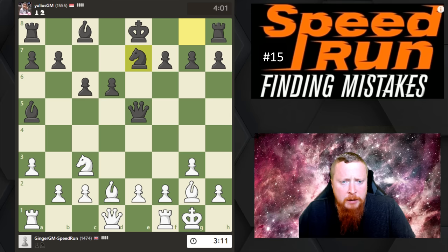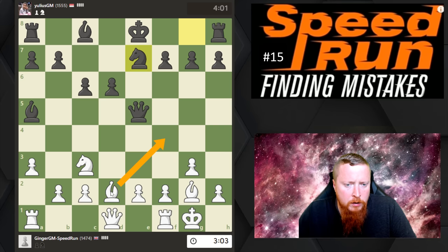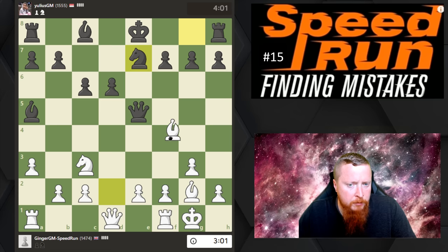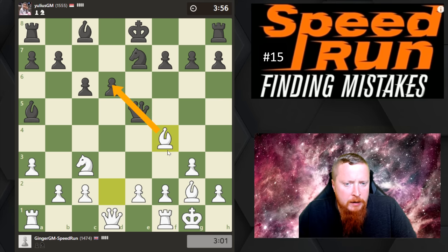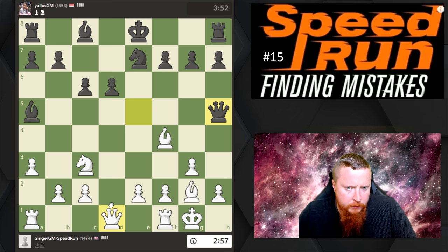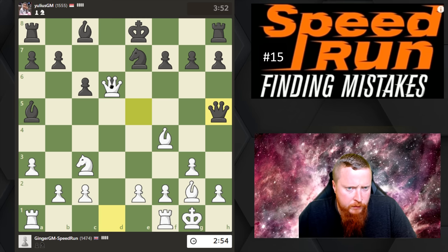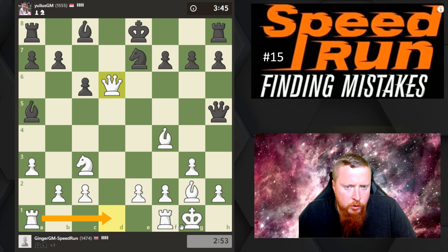Now I can start thinking about what is next in the position. One of my main ideas was always to go Bishop F4 once I've completed my development, and I'm going to do that because I'm hitting this pawn. So I haven't done anything special in this game, and it looks like I'm going to get a very nice position by just trying to win that pawn. I think the more aggressive move is to come in with the Queen.